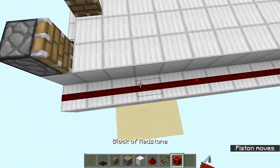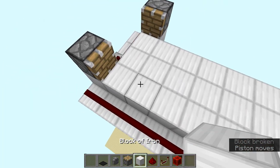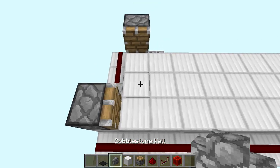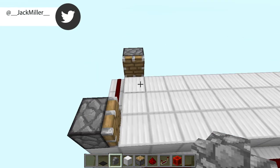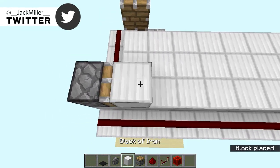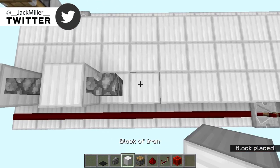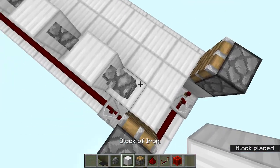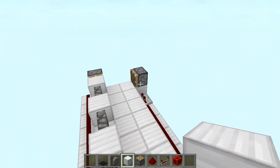Now we're going to stop this cycle for a minute and start placing all your blocks. I'm going to use cobblestone — you can also use fences but they don't really work that well. Place a normal block over here, then a cobblestone block, then a normal block, and just alternate them like this. At the end, make sure that there are no blocks in front of these three pistons over here.